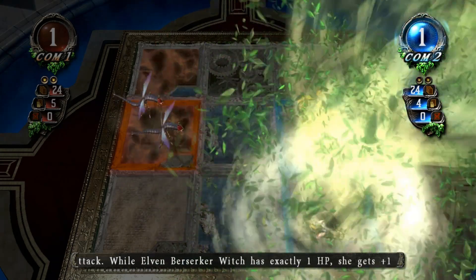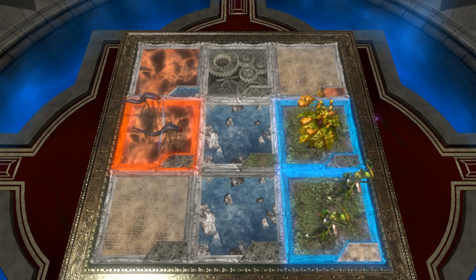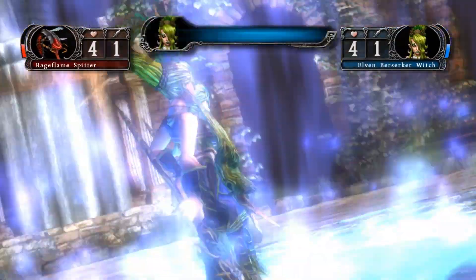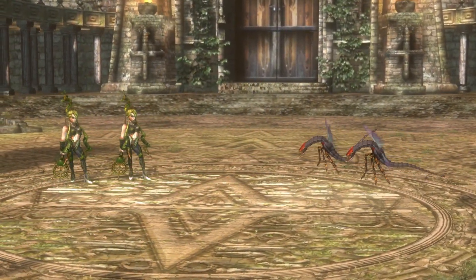And Berserker Witch. When she has exactly one HP, she gets one attack and dodge. She's also magical, so first damage goes to her.